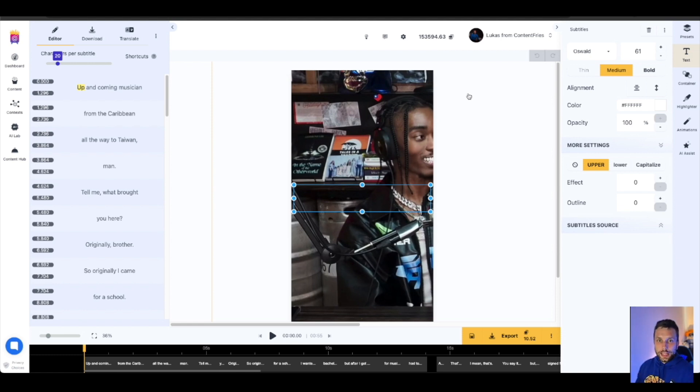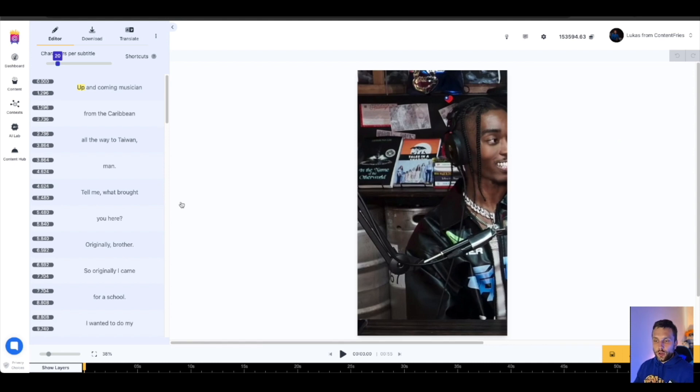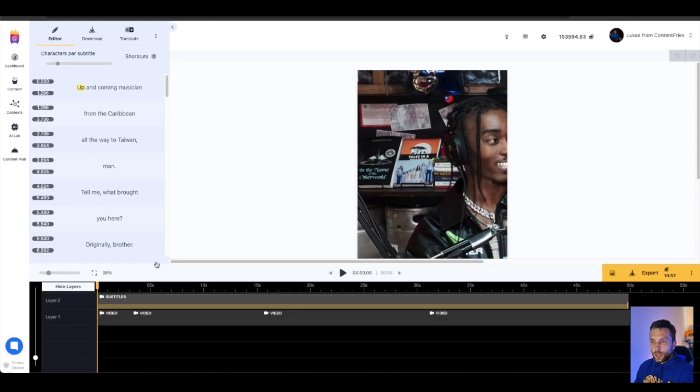All these basic adjustments will also be available right in the trimmer: font size, subtitle presets, templates, position of subtitles, AI emojis, B-rolls in the future — so you can do 90, maybe 95 percent of the work in the new trimmer interface. If you want to go deeper, then you can use the editor to do that.